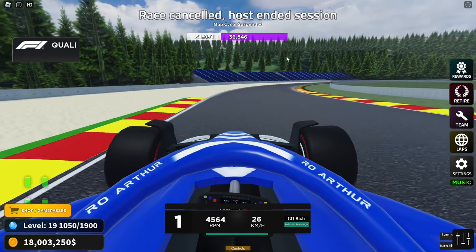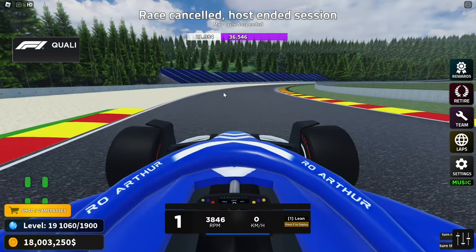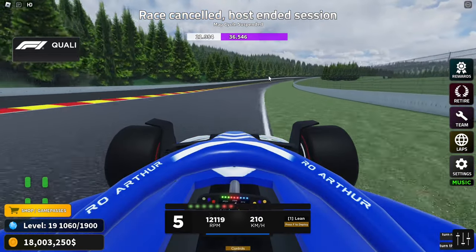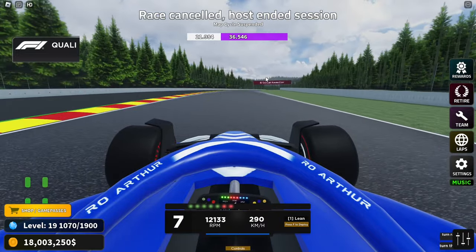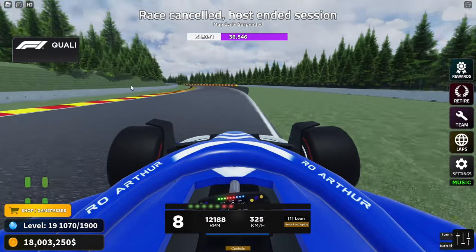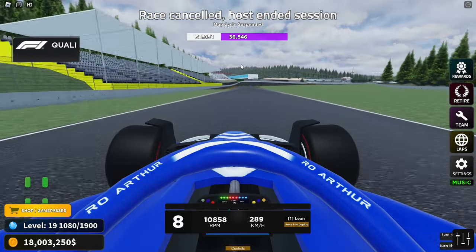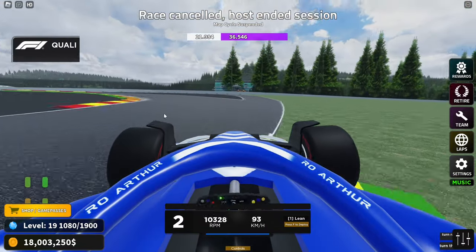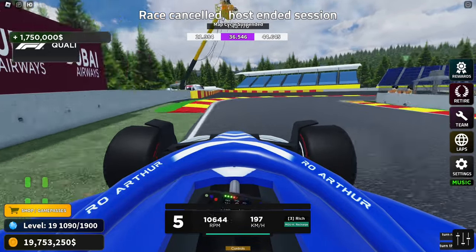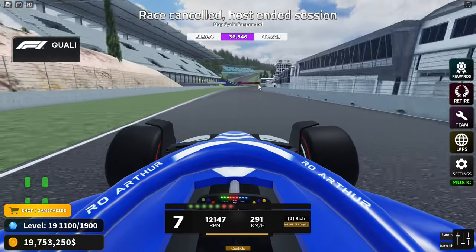One thing we can all relate to — I set a better sector two on my out lap than my actual timed lap. I'll jump in and out of the car, which resets tire wear — so we don't have to go back in the pits, which saves a lot of time. Also, if you're wondering, this is a private server, meaning I disabled the timer so the track won't change unless I forcibly change it — a little more helpful for setting a better time. Let me make sure I'm back in rich mixture and deploy ERS through turn one.